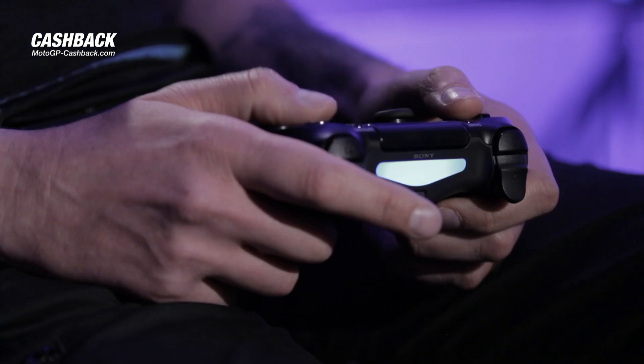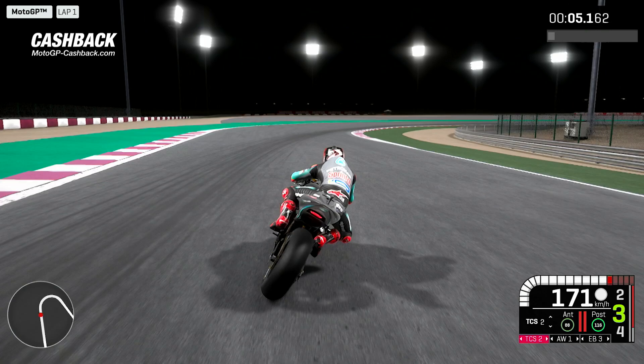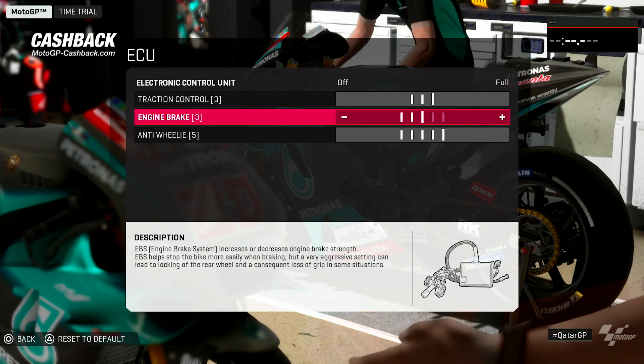Engine brake is a challenge, because you need the engine brake to stop the bike in turn one and turn four, but you need quite free in the last sector, so to have a compromise it's better to fit in the middle.